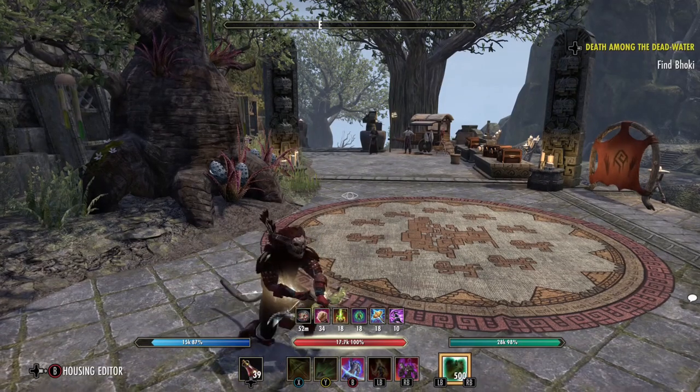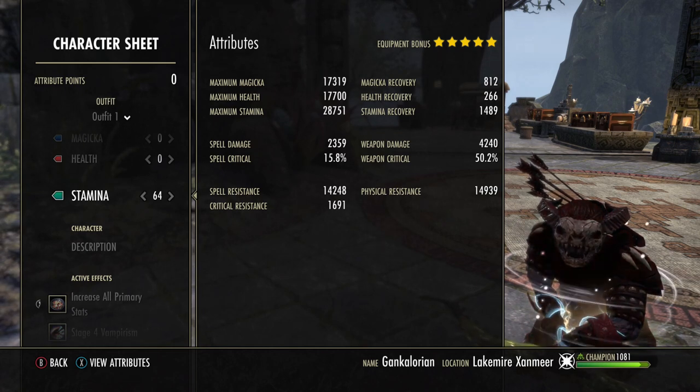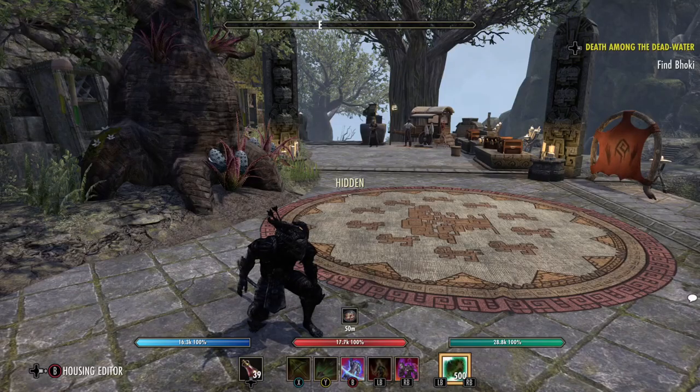Nothing too crazy — weapon damage is 4887, stamina recovery is at 1489, and magicka recovery is 812. It's not too bad and it seems to work out. With continuous buffs you're going to have like 51,000–52,000 weapon damage.